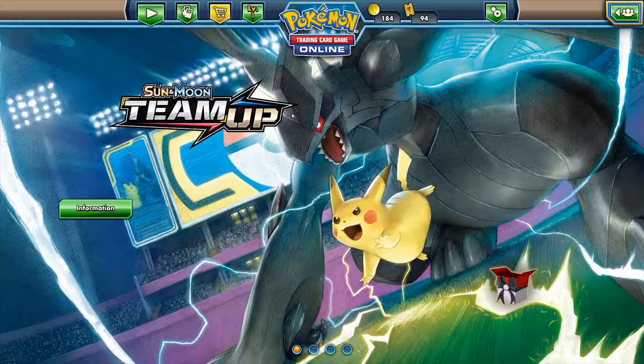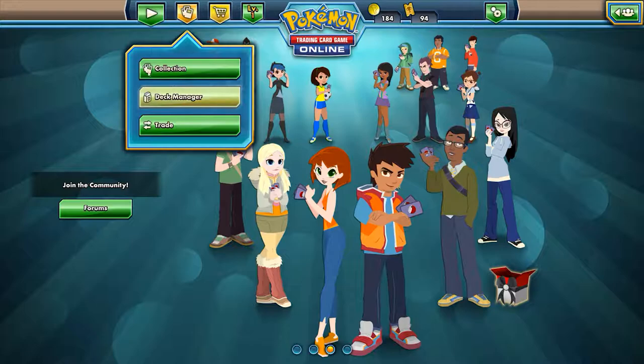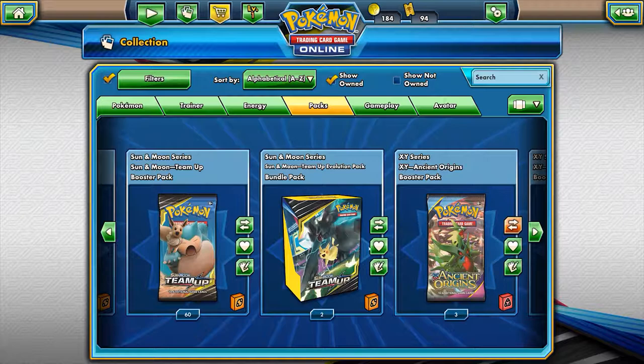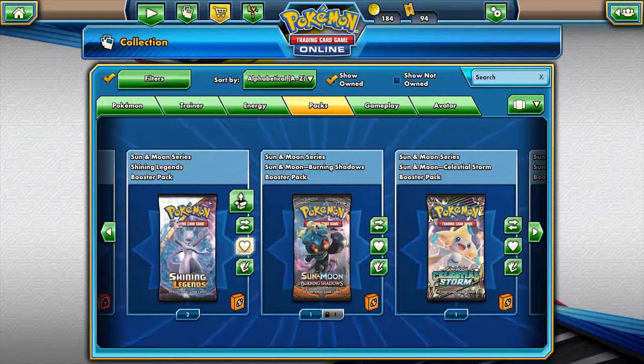Hello everybody, this is Patrick and Dan from TCC Source here with the Sun and Moon Team Up pack opening. I'm a little sick so excuse my voice and the potential coughing. I do have some bonus stuff as well because I got some random packs from somewhere — Dragon Majesty, Generations. I didn't even know what this was. Black and white, it says Shining Legends but it says it's standard.